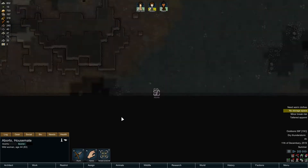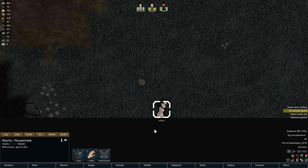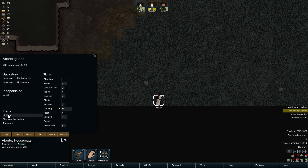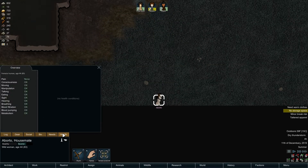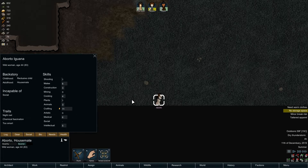A wild woman you say - is her name Aborto? Aborto, you have to be kidding me. Bio, too smart, chemical fascination, night owl, no health conditions. So she is one mighty crafter and decent at melee.